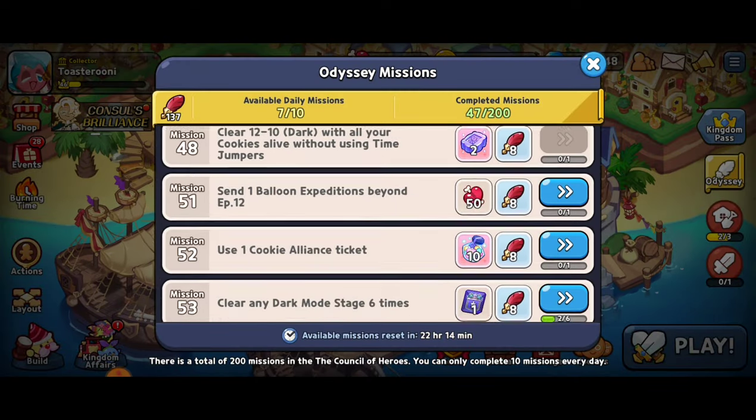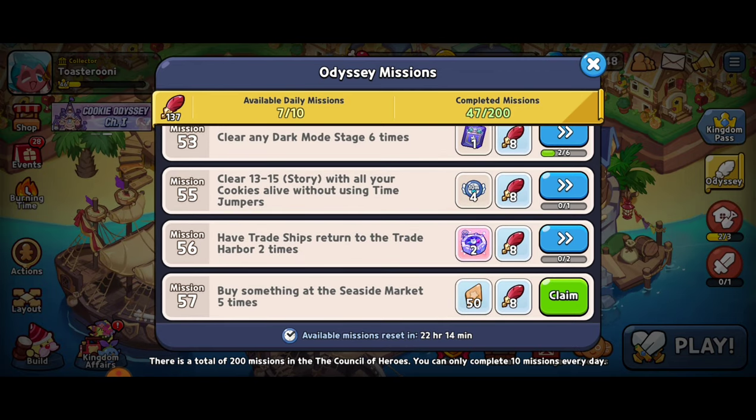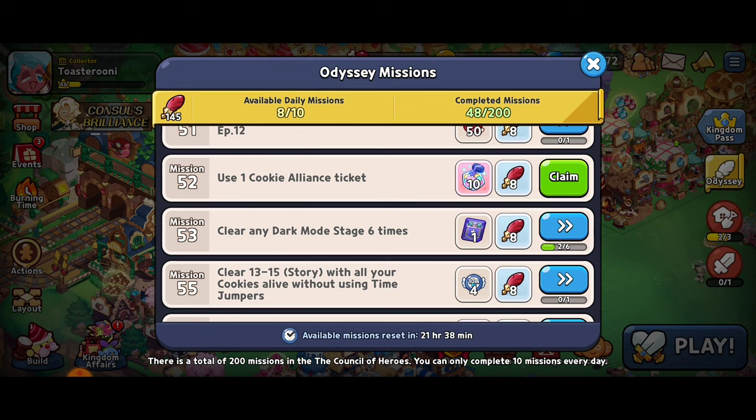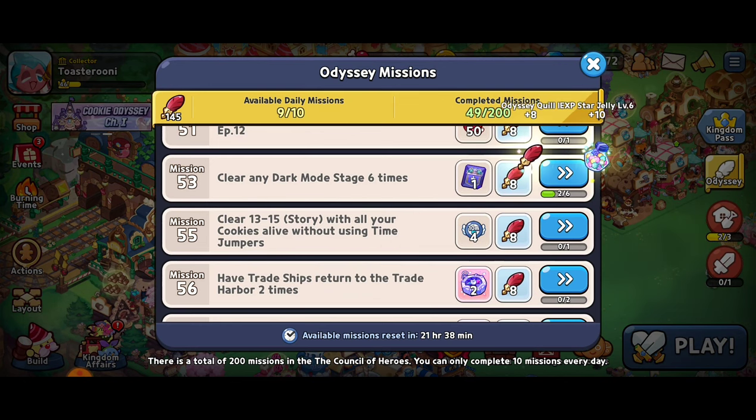Jumping back to the Odyssey missions — mission 57 complete! Next, receive rewards from the bear jelly train. Well, we're stuck, I'll be back. We managed to get a Cookie Alliance ticket and use it, so that's going to give us experienced star jellies and quills. We've got nine out of ten of our daily missions completed.